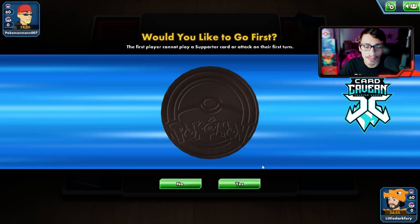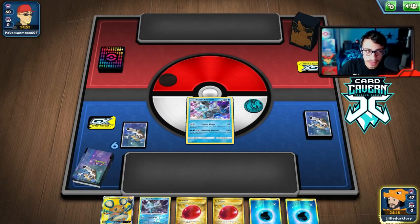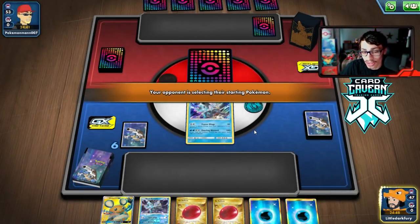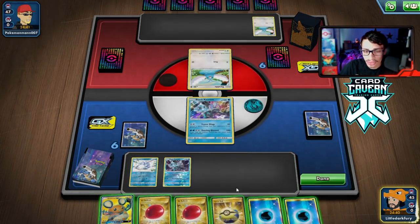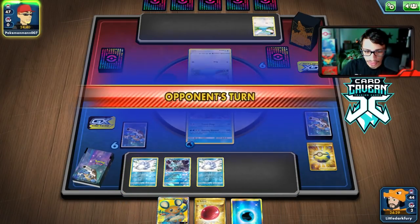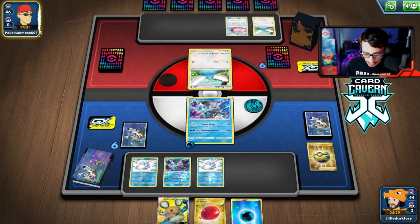First match with Black Kyurem — we won the coin flip and will go first. We got a double Black Kyurem start. We see Capture Energy and Twin Energy. Our opponent is playing the Altaria deck, which is kind of a tough matchup for them.